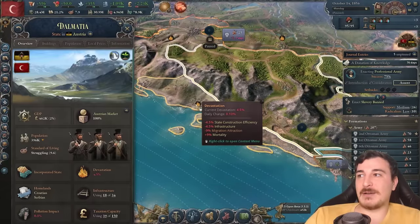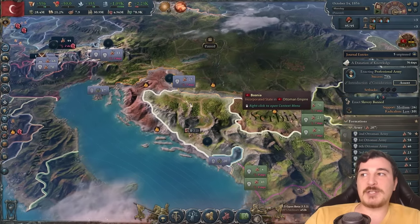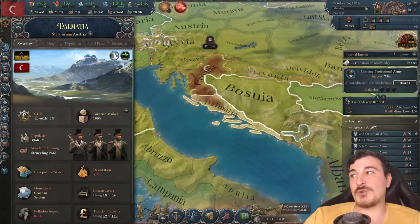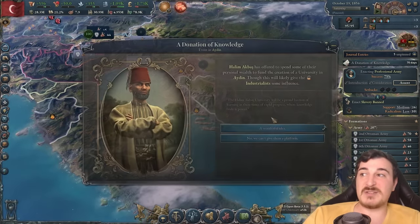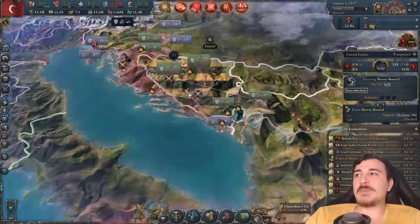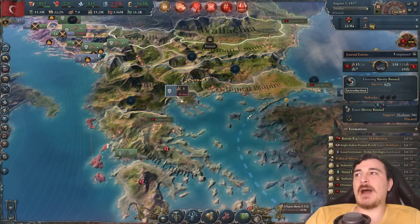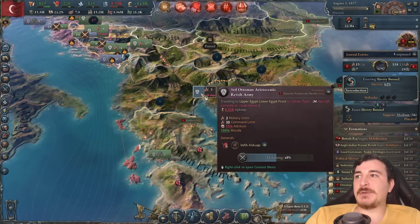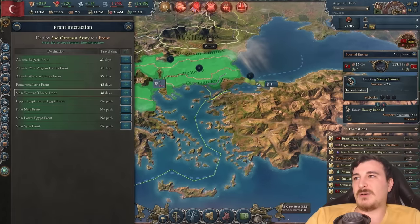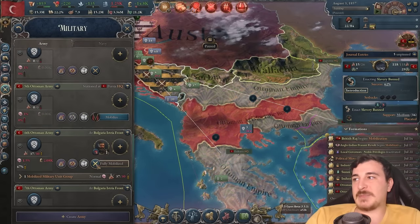Freaking of course — while I'm at war, I'm getting a revolution because I'm trying to ban slavery. I mean, it's so bad. Come on game, freaking come on. I gotta assign my units there now. I hate this game sometimes — I really do. I love it, but at the same time I hate it. It's not good, you revolutionists. You need to stop this right now. Let me try and figure out where my armies are. There you go — I managed to get Dalmatia, and we got war reparations from the Austrians, so that's pretty nice. Plus, Prussia managed to get a few lands, so that's juicy.